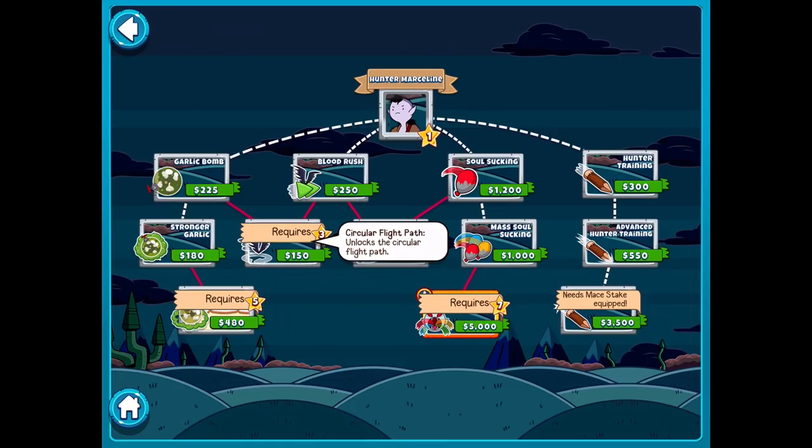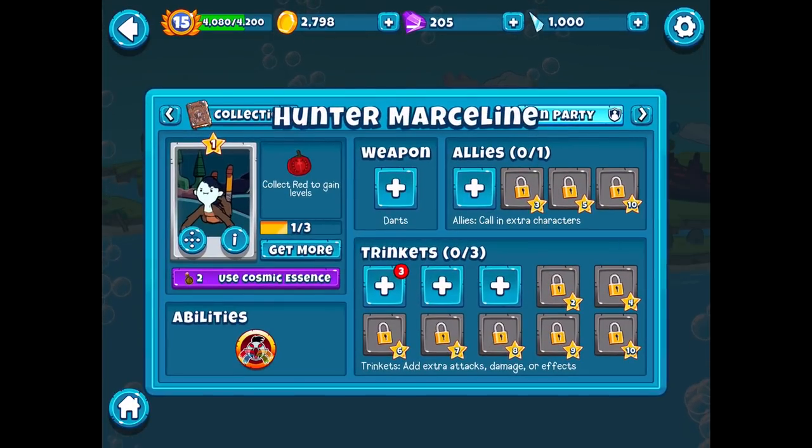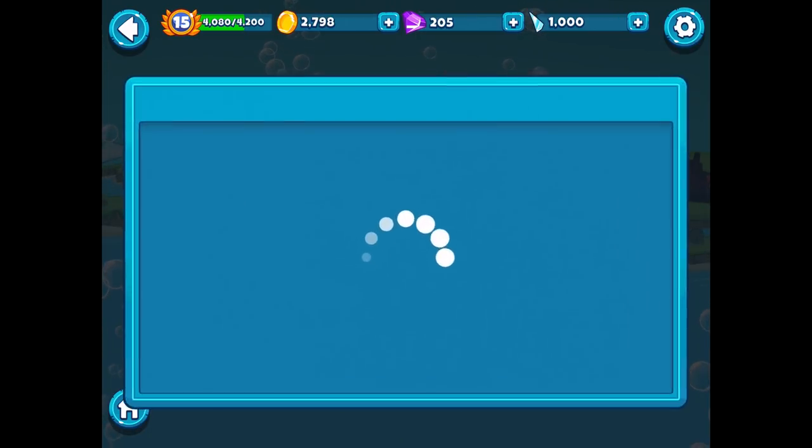There's a circular flight path upgrade and a straight flight path upgrade. The mass soul sucking lets you suck souls from multiple balloons in range at once, and then finally that ability where it's just all of the balloons on the screen. Very expensive at 5,000, so she definitely gets more expensive with her upgrades. She actually does throw darts, so we have a huge array of options. We're probably gonna go with her dedicated one that she came with, which is the silver tip stakes — the weapon of choice for the seasoned hunter.